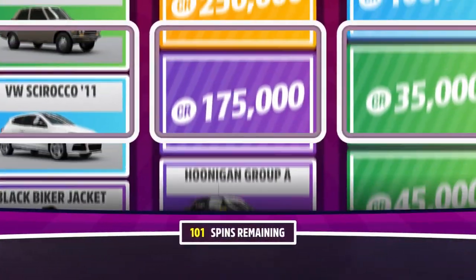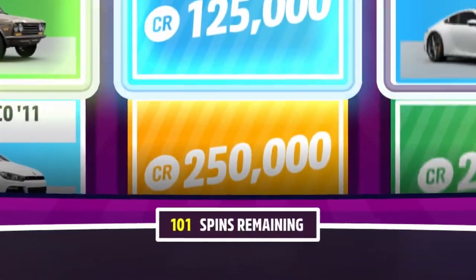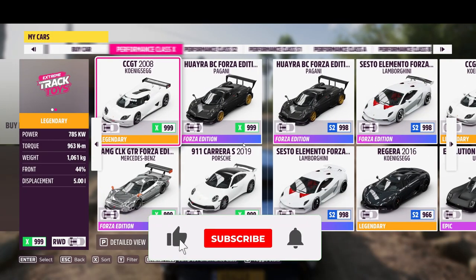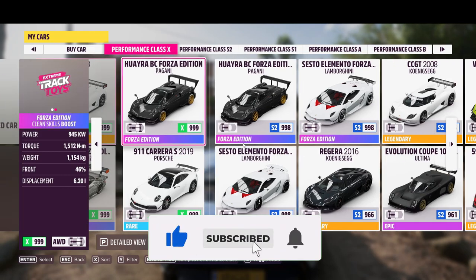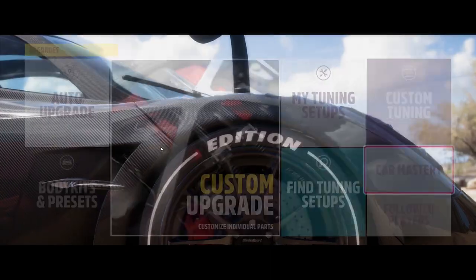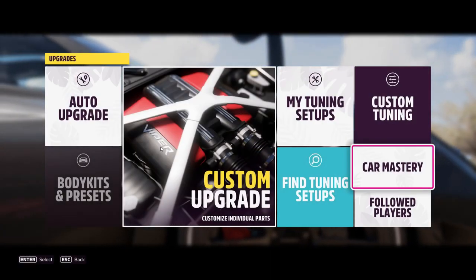In this video I'm going to show you how you can make unlimited wheel spins and unlimited credits in Forza Horizon 5 with a very simple AFK method. To start off, I recommend you guys to get the Pagani Huayra or any other Forza Edition vehicle with the clean skills boost, but I strongly recommend the Pagani as it has the best skill perks.